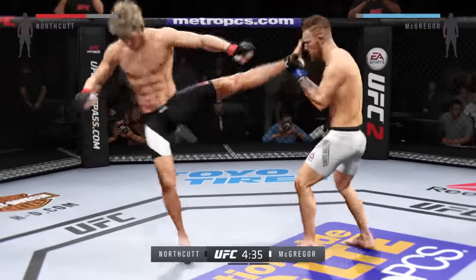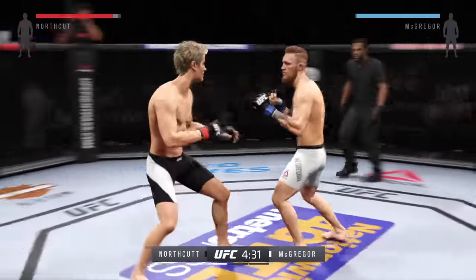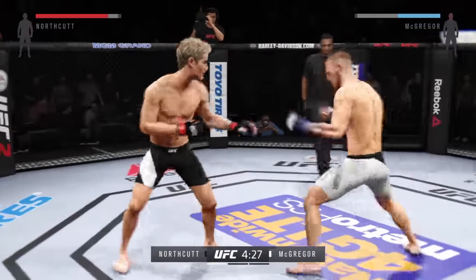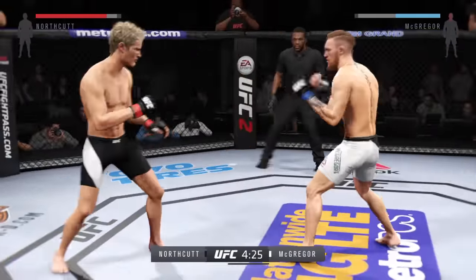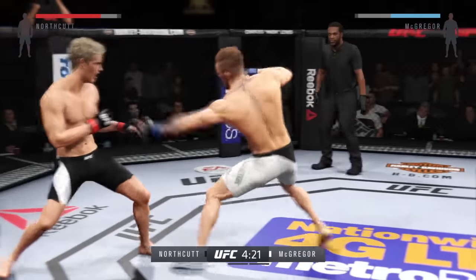Hard kick to the body by McGregor. Quick jab connects. He goes up top with the kick. Turning into an all-out slugfest. Beautiful hook. Big combination.